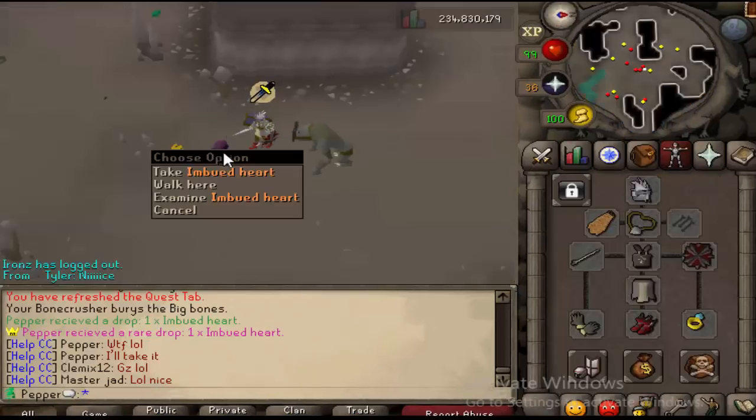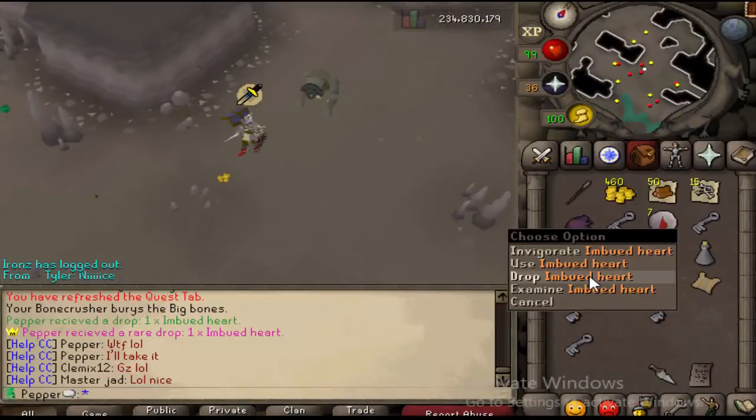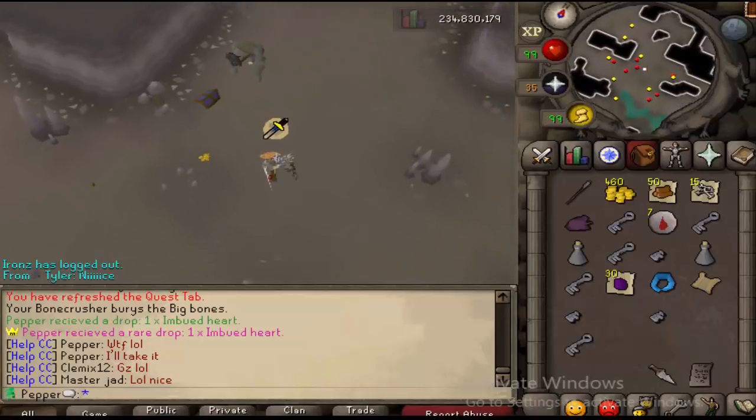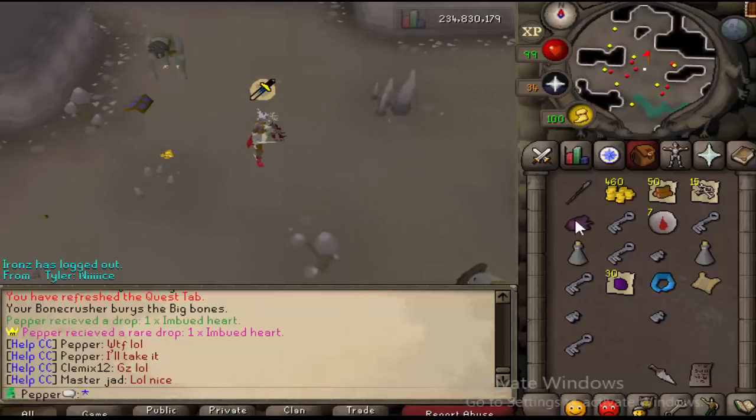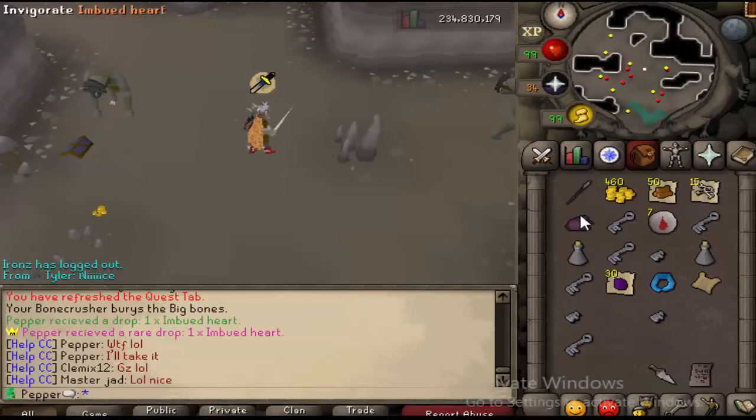I just got an imbued heart from the superior - that's cool. I am actually pretty happy to get that, that's really nice. An eternal ring would have been cool, but I'm definitely happy with that.